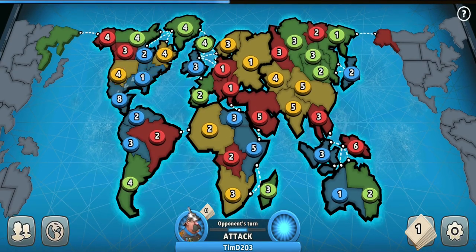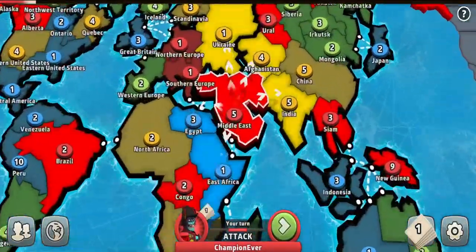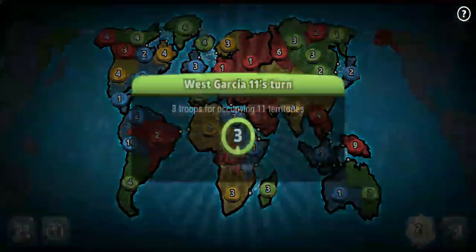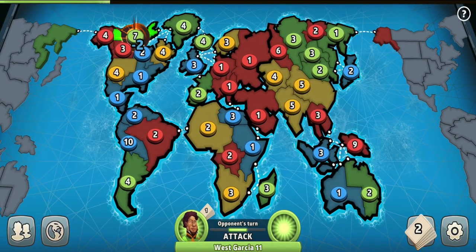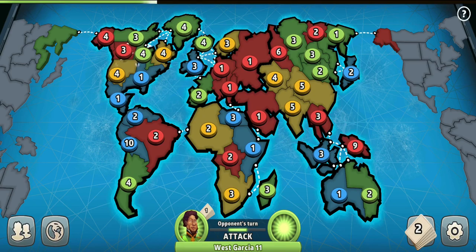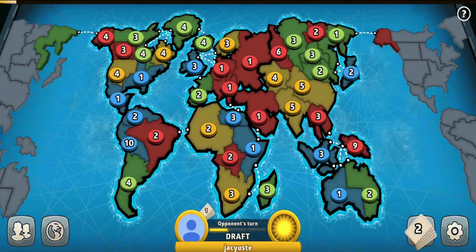This time I am playing against 1 intermediate ranked player who is yellow, and 2 beginner ranked players who are green and blue. It's always a challenge to play against lower ranked players — most of them are very aggressive and attack you a lot, so it can be a struggle to hold a continent. But let's see how the game is going to go this time. Wish me best of luck guys.